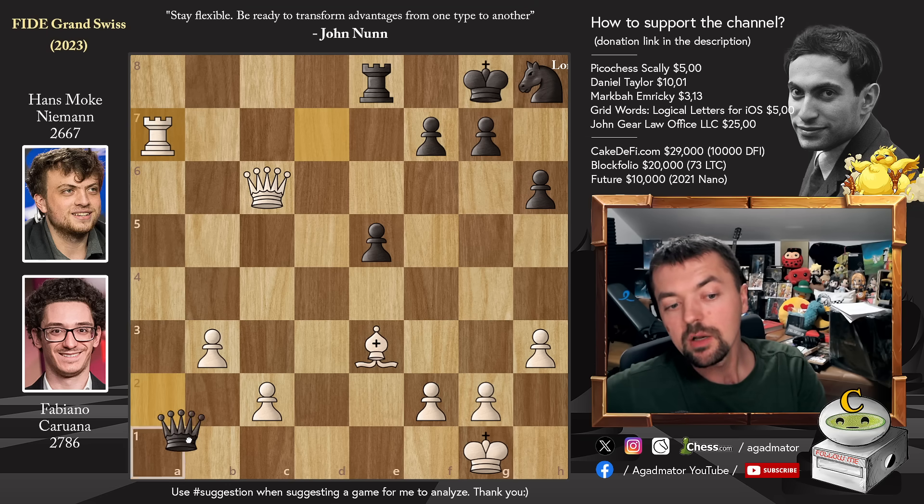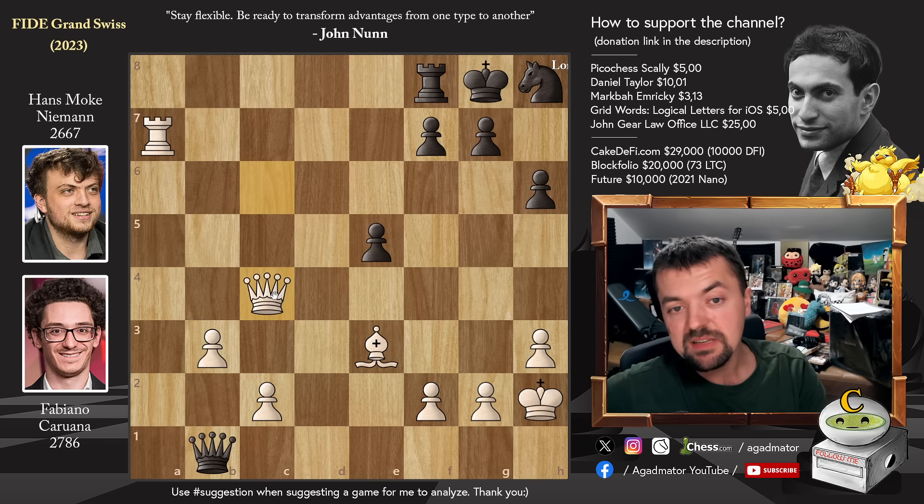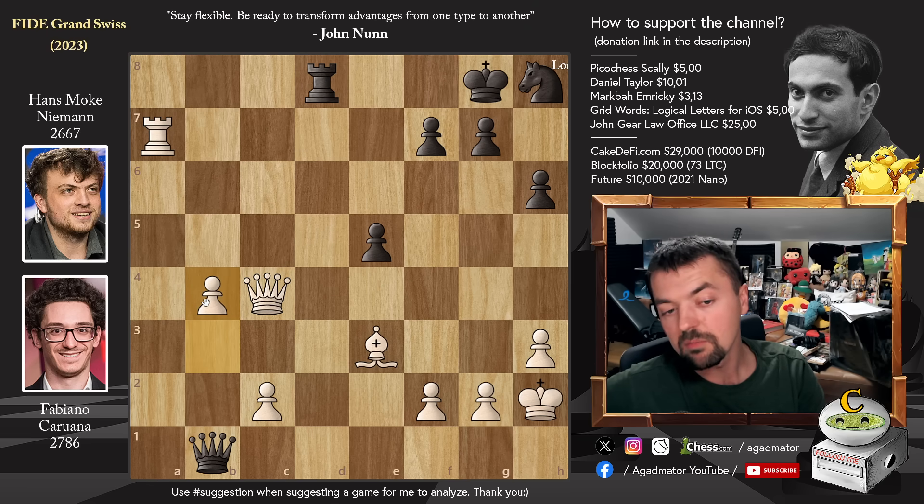Queen to b1 check by Hans, king to h2, and rook to f8 — defending on f7. We have queen to c4, again putting pressure on f7. So you can't even start advancing the pawn with f5. Now rook to d8, pawn to b4 — Fabi's up only one pawn, but he does have two connected passed pawns on the queenside. And b4 wins the game more often than not.